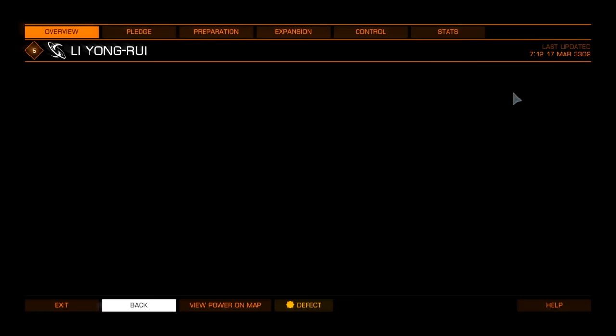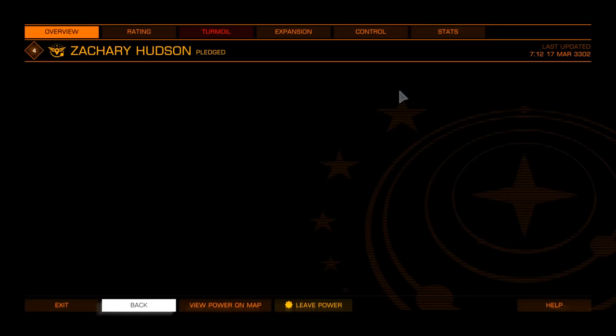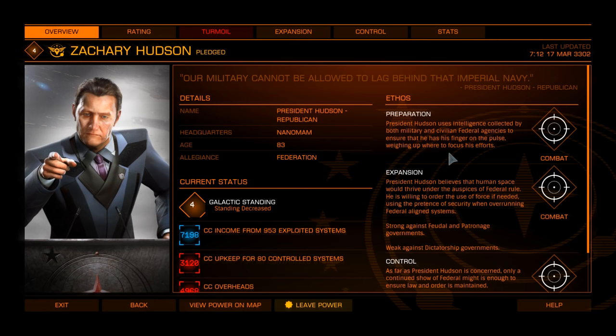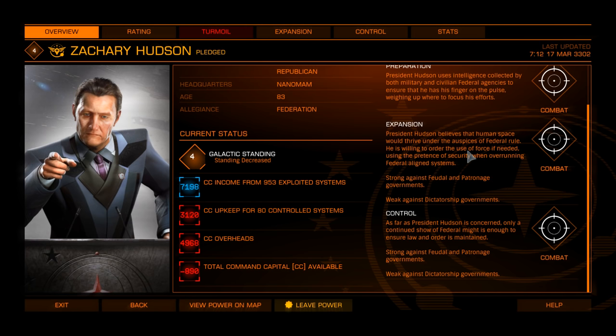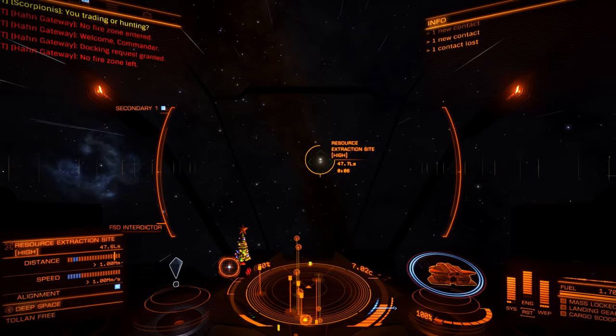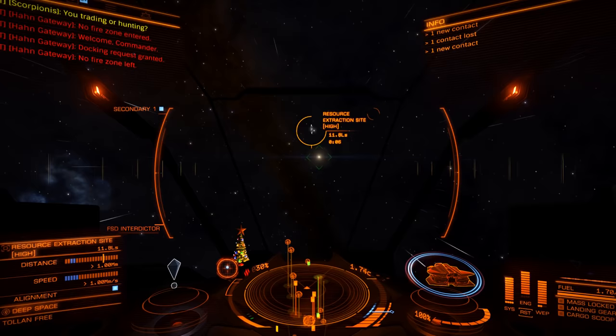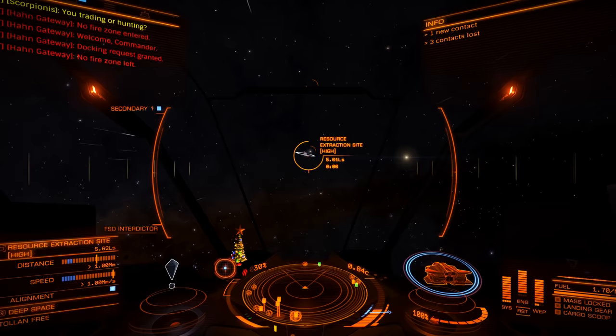It reminds me of the original Star Trek, where the Klingons, the Federation, and the Romulans all hated each other's guts — three big factions, and every week somebody would die because you strayed into the neutral zone. That was good drama. Kirk had no morals — he'd just fire first and ask questions later. I'd like to see Power Play done a little bit better along those lines.